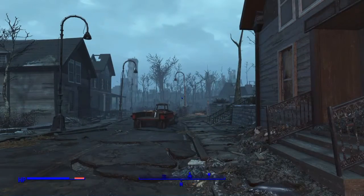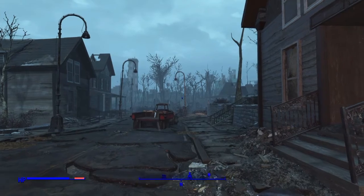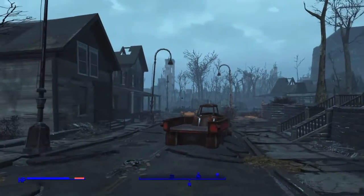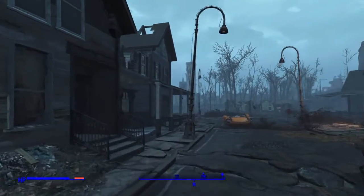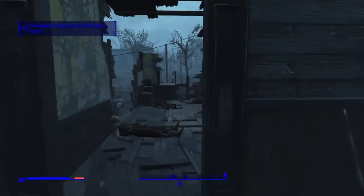Right here you want to go this way, beyond the red truck. Once you're beyond the red truck, you'll see a broken down house right here. You want to go up — and FYI, this town has a lot of ghouls, so just watch out for that.